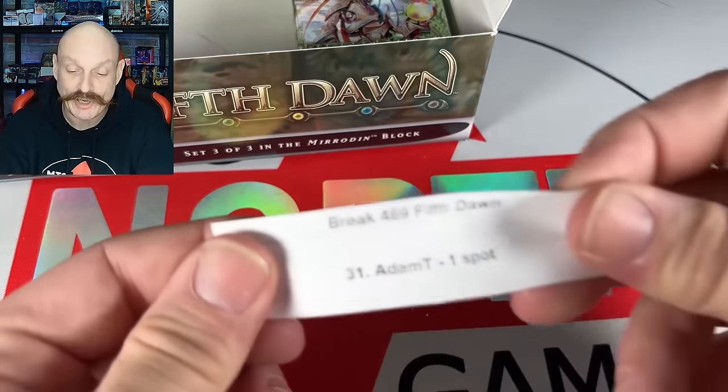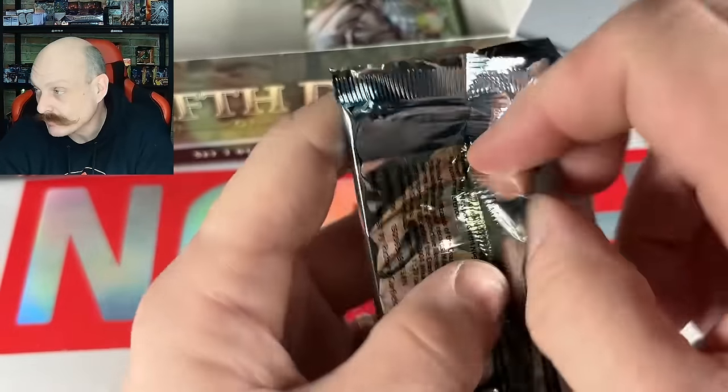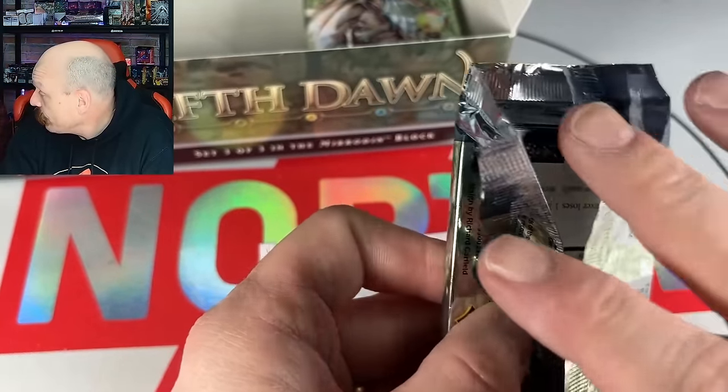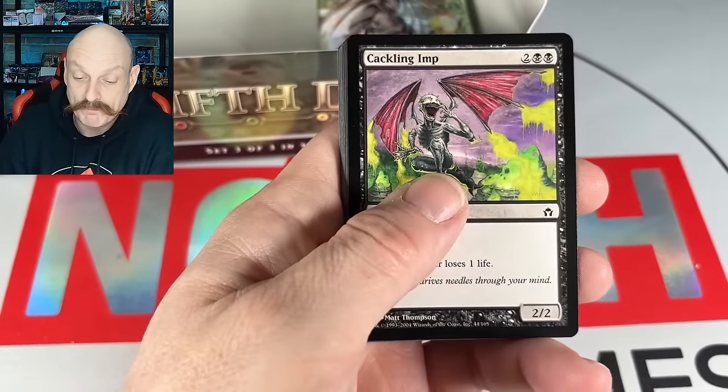Adam Toots — if the track printing treats you well, sir. That's two KCIs in this box, two Blasting Stations, one Grinding Station. We need another Grinding Station to make it a double double double — a triple double.